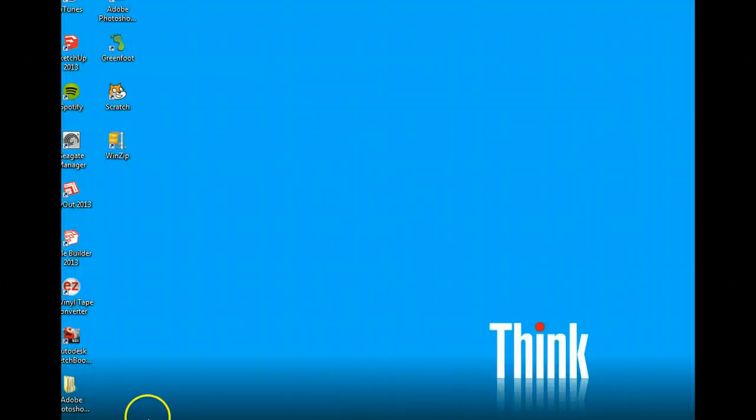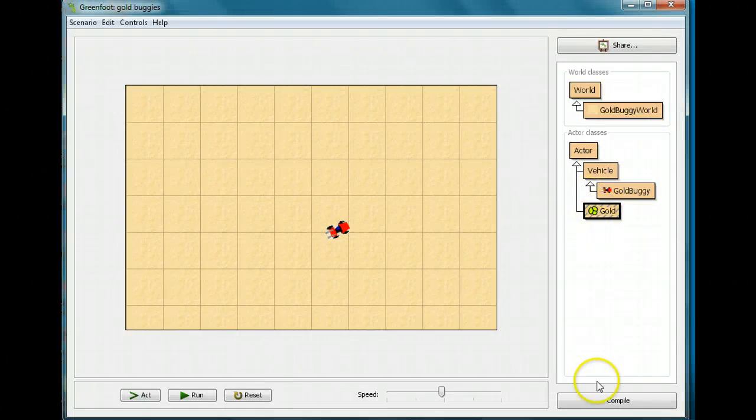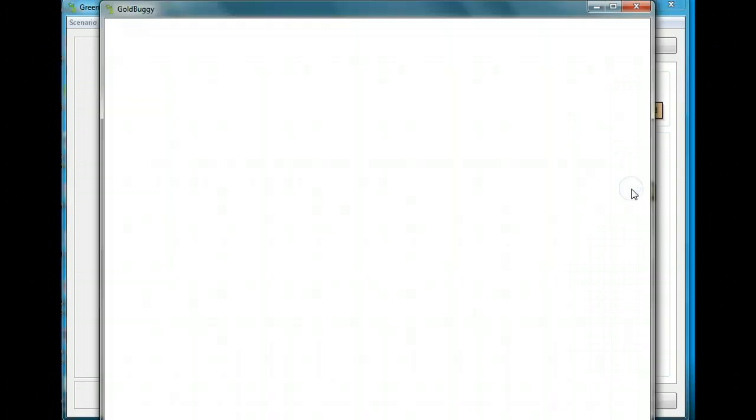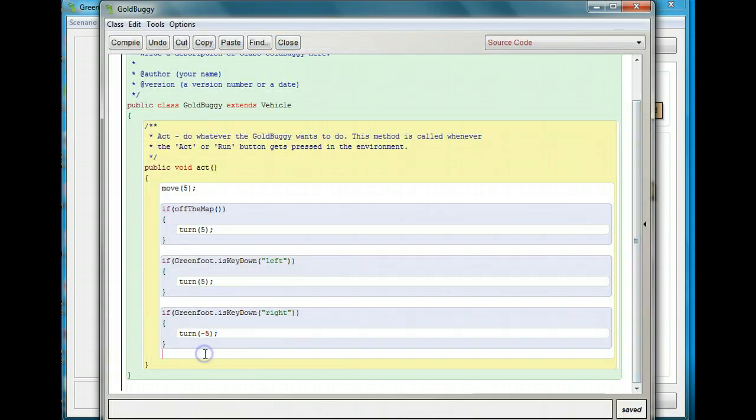Now we have two actors to place. Drop a GoldBuggy down, then use the Gold class to drop several piles of gold around the screen. Run the game — you can drive over the gold but nothing happens yet, because we haven't coded the pickup behavior. We need to go into the GoldBuggy and add a method to collect the gold.